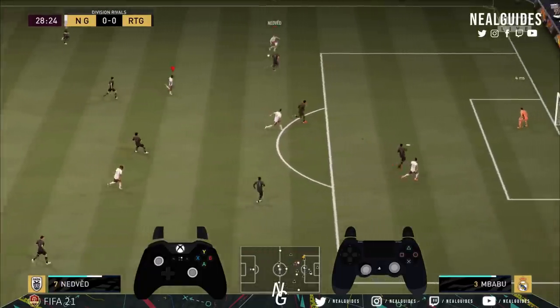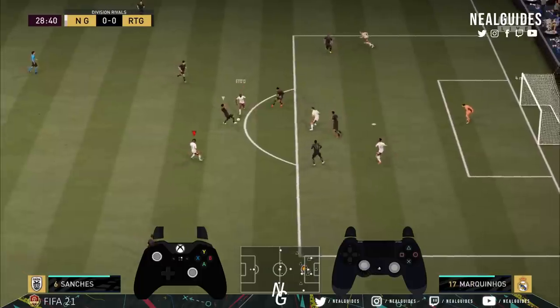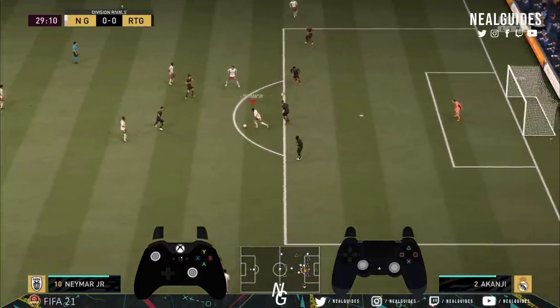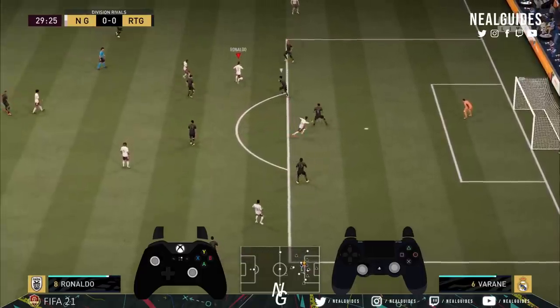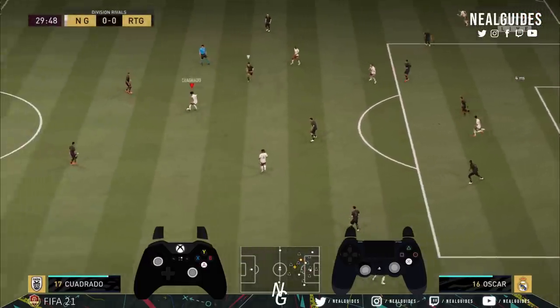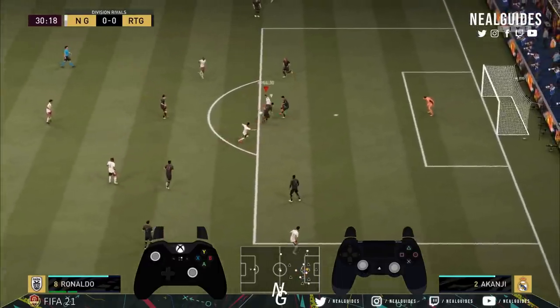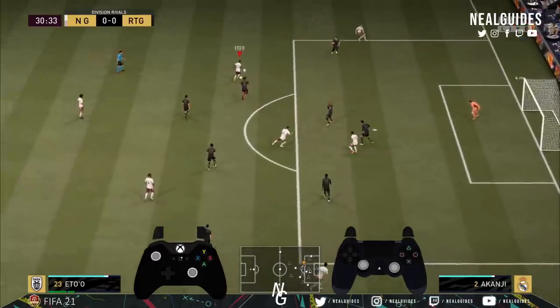As you can see, so hard for him to defend — and that should have been a pass to Ronaldo, unfortunately he didn't go through. Look at his right back — see how his right back and left back — see how much space these players have. So if you're ever unsure, just move the ball around. As you can see, you've got the three centre mids as well, you've got Nedved.